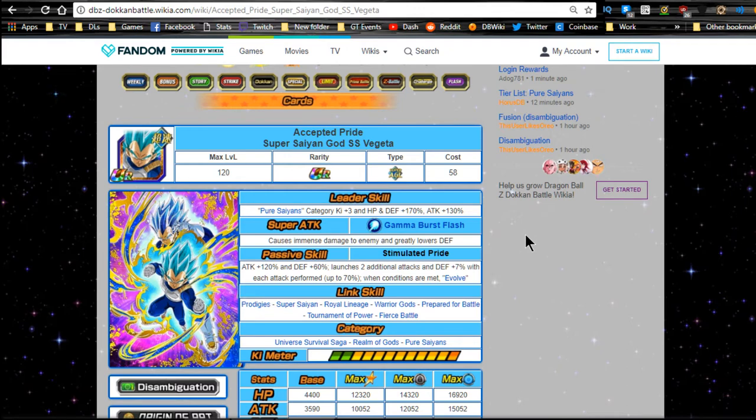Anyway, Super Saiyan God Vegeta — Super Saiyan God Super Saiyan Vegeta. Leader ability: Pure Saiyan category Ki +3, HP and defense +170, attack +130. Super attack: Gamma Burst Flash causes immense damage and greatly lowers defense. Passive skill, Simulated Pride: attack +120 and defense +60, launches two additional attacks (not super attacks), and defense +7 with each attack performed, up to 70.